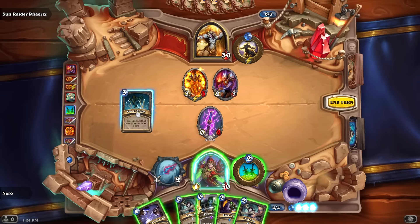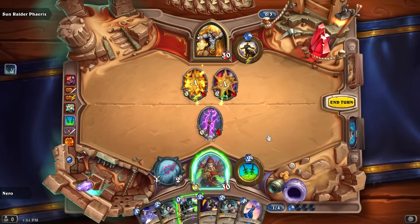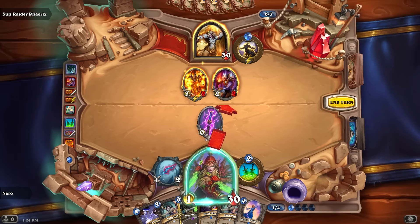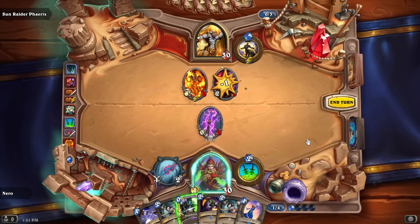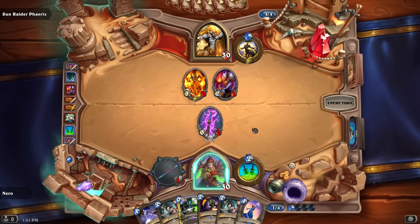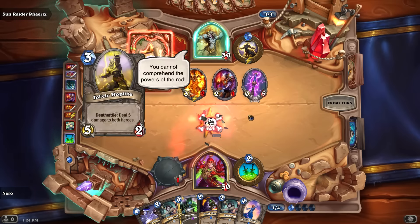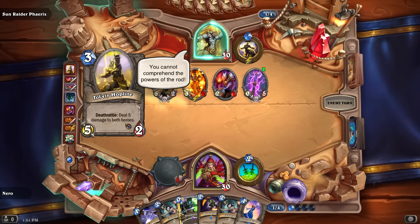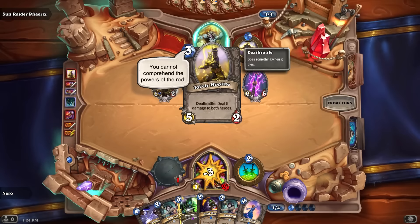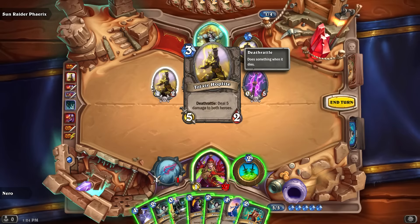I've got nothing but spells, so Phantom Knives for card draw. I get a Battle Teacher. I'll attack so if he casts a spell his Wild Pyromancer kills off his other guys. He has a Corrupted Healbot — deal five damage to both heroes as a Deathrattle.